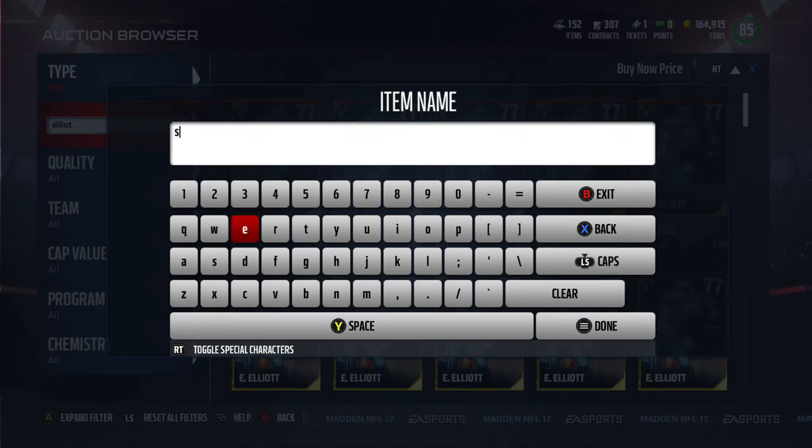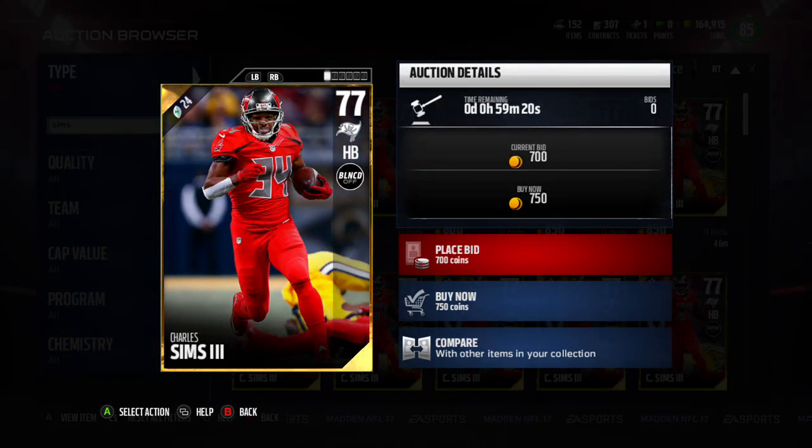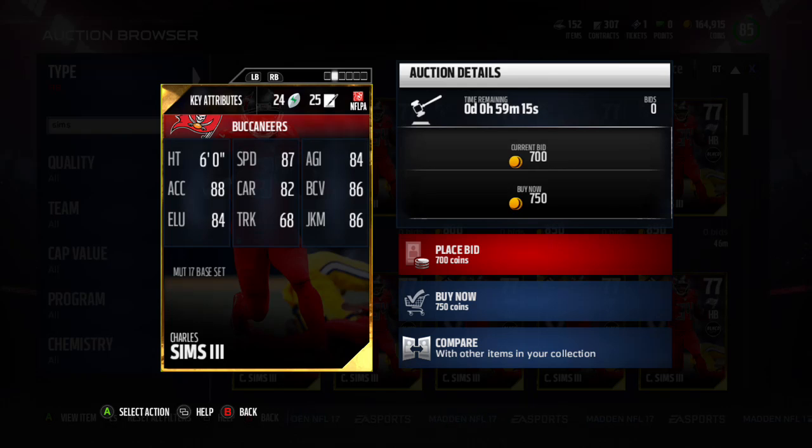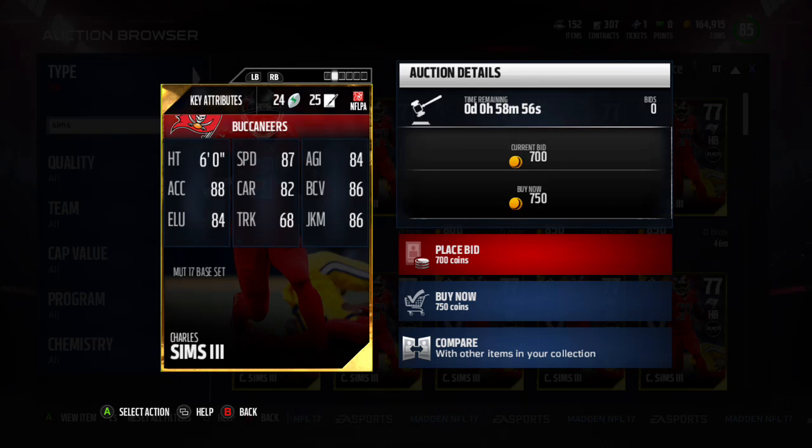Some other guys a lot of people like — Charles Sims, 750 buy it now. He's got great stats: 87 speed, 82 carrying is the only thing that scares me, ball vision 86 is good enough, juke move 86 really good. But that 82 carrying means you might have some fumble problems. He is a very popular player to use though, especially his team hero version. For 750 coins with 87 speed and juke move 86, you can't go wrong with that nice cheap card.